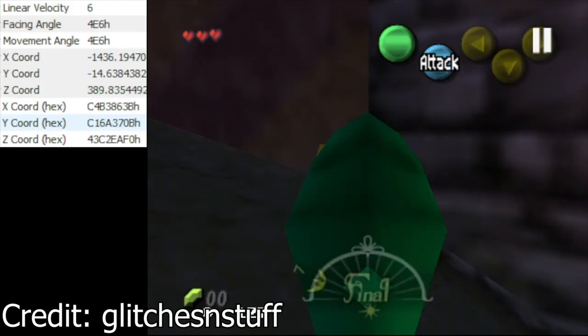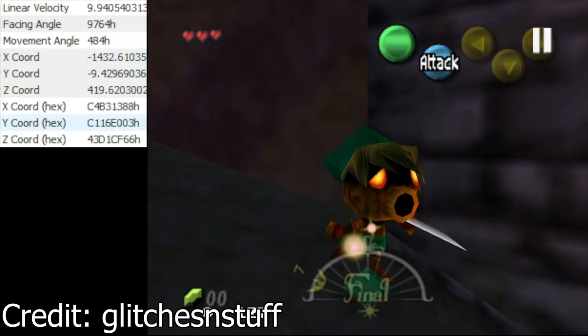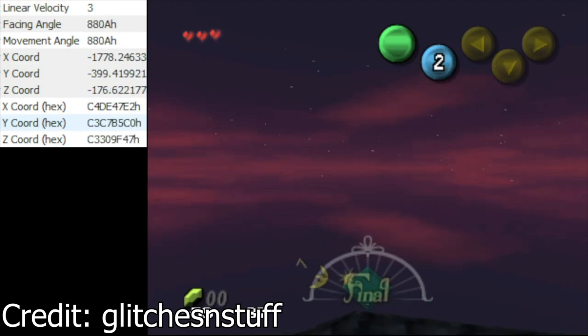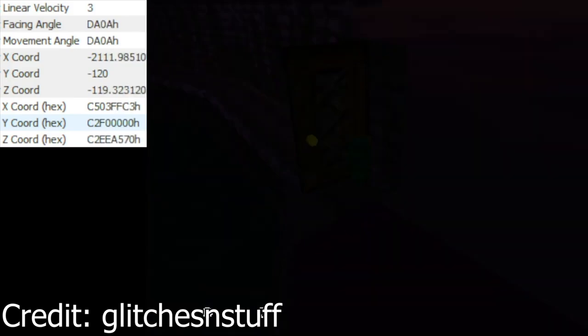Thankfully, for the first time in Majora's Mask history, a way of doing this with only a First Cycle file was found. Exodus discovered that with a very precise angle, it's actually possible to clip into the Keaton Mask hideout without needing any explosives or anything like that, making it entirely viable to be done on a First Cycle file.